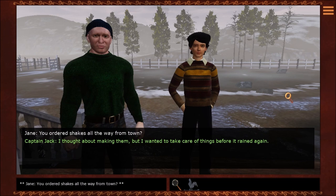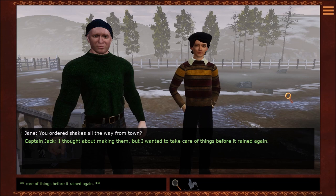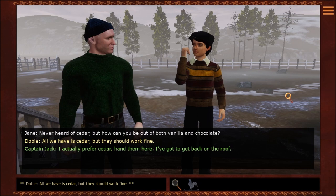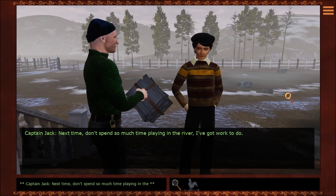Where are the shakes you brought me? You ordered shakes all the way from town. I thought about making them, but I wanted to take care of things before it rained again. What flavors did you order? Which are they, Dobie — Redwood or Cedar? All we have right now are Cedar. Never heard of Cedar. But how can you be out of both vanilla and chocolate? All we have is Cedar, but they should work fine. I actually prefer Cedar. Hand them here — I've got to get back on the roof.